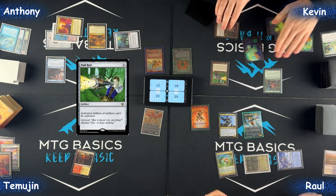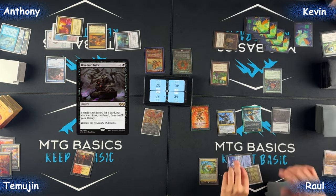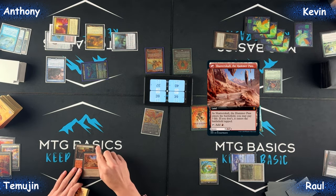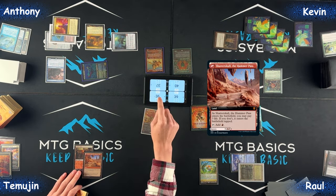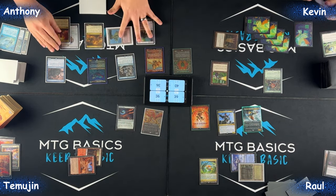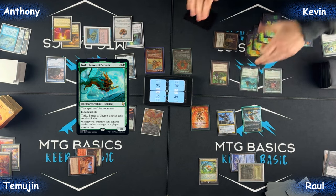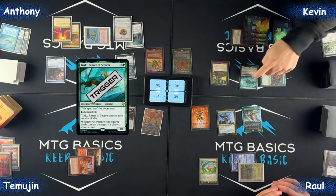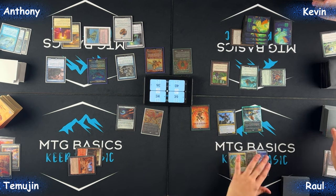Alright, go — Dictator, pass. Go to draw — bolt and Shatterskull Hammer, pass. Arcane Signet and Displacer Kitten will blink — minimal, done. Okay, Toski at two targeting Zerda — no blocks, take two. Trigger: Toski draw a card. Go ahead, draw.